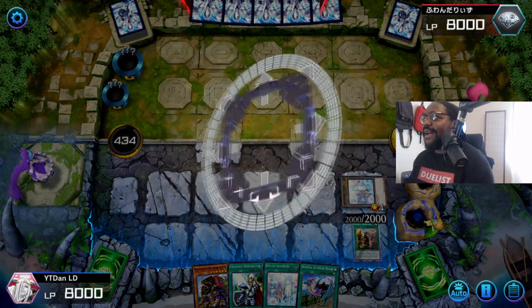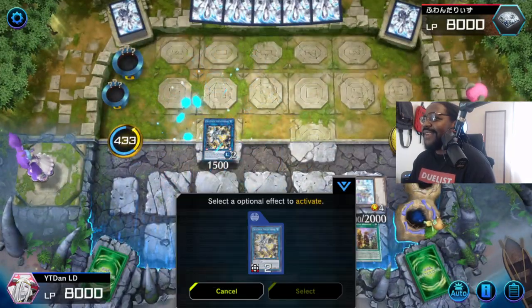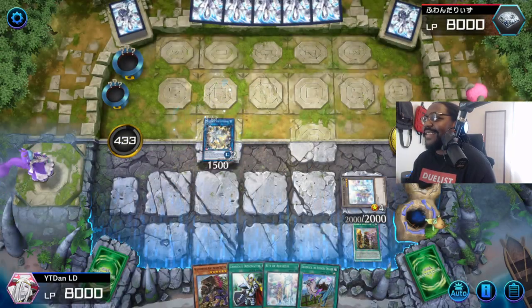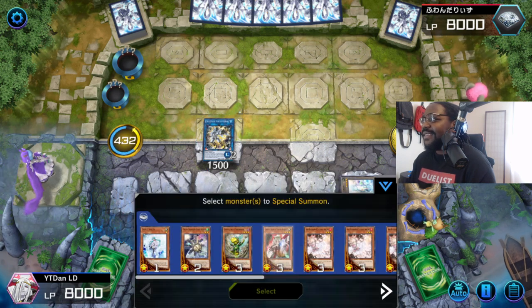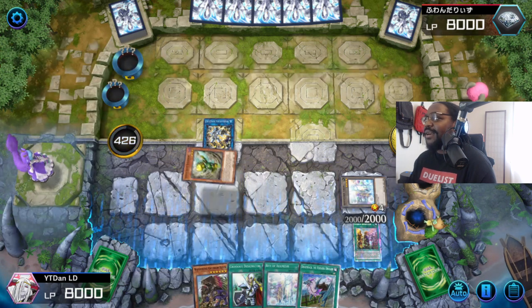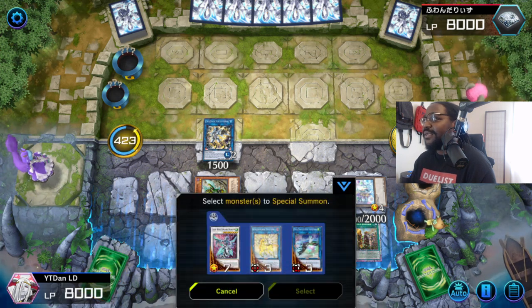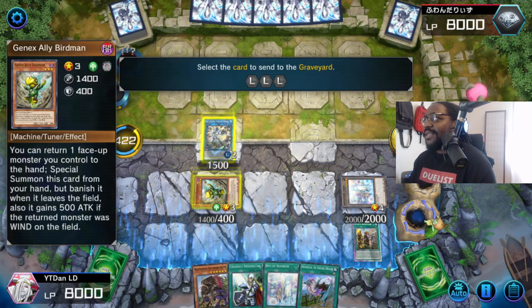All right. Summon out the Halk. Let's go. All right. Crystron Halqifibrax. Activate the effect. And then we already got the Watchmajig in the grave, so we're just gonna have to do this. This is our alternative if we brick on the machines. And as you can see, coming in clutch.